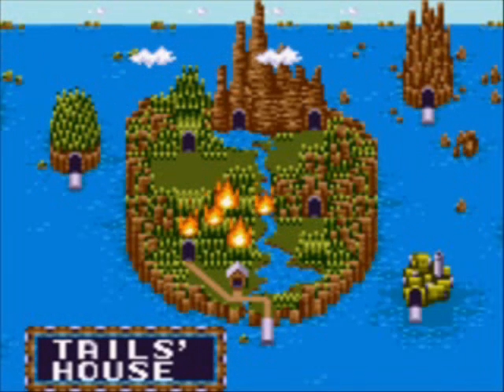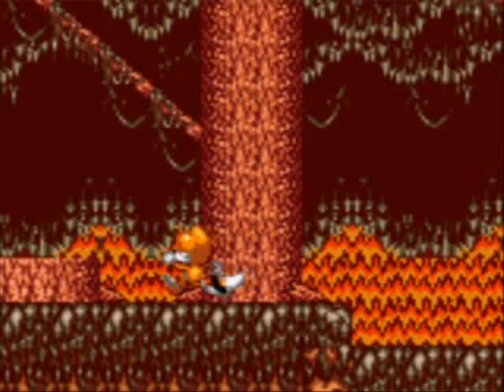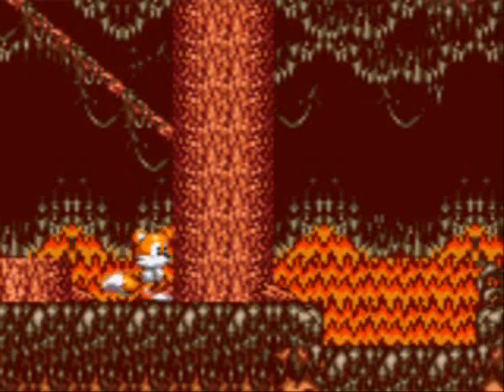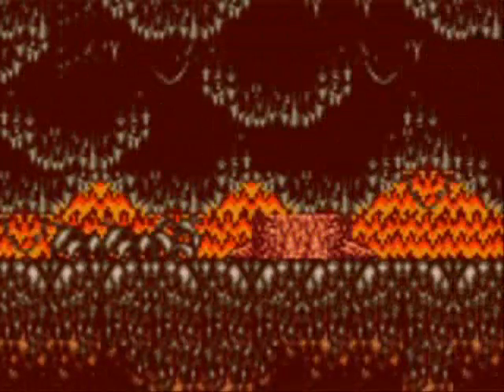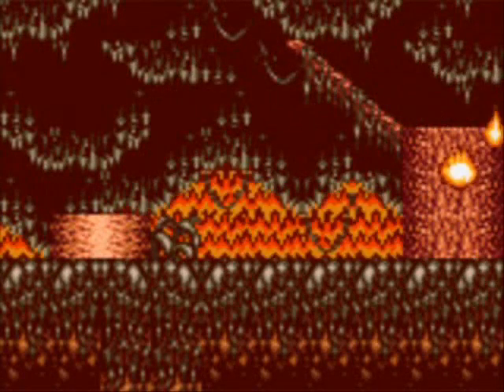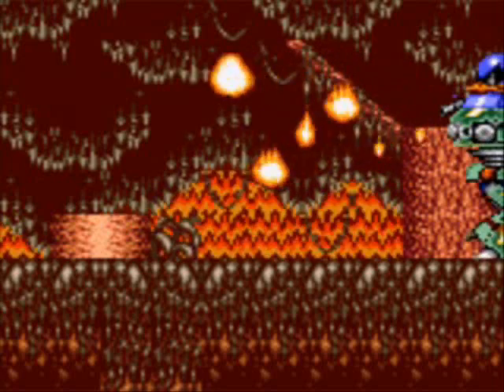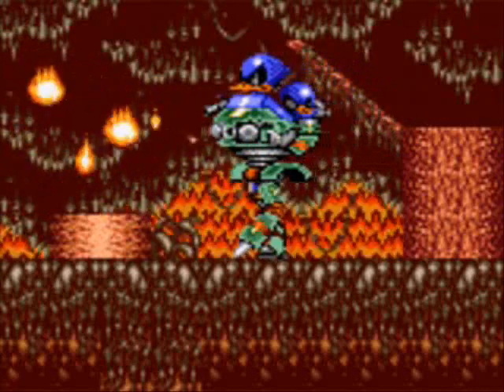Well, one day he's just chilling on this island — either Tails Island or Cocoa Island, depending on which instruction manual you're reading — and an army attacks the whole place. They start burning the forest down, doing bad things: scaring the animals, trashing the island. And why? Well, you guessed it, they're looking for the Chaos Emeralds. Oh, that tired old chestnut.